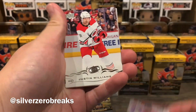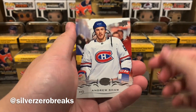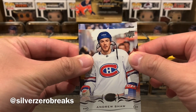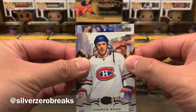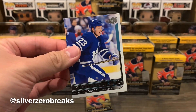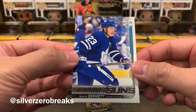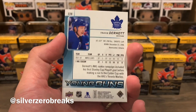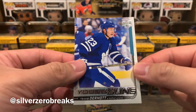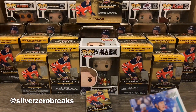Matt Niskanen, Justin Williams, Andrew Shaw in that fantastic Habs jersey — and we got a Maple Leaf. Is that Travis Dermott? Travis Dermott Young Guns! If I know the sequence, this does not look like PD will show up in here. But Travis Dermott Young Guns — not a bad one, still a pretty solid player for the Leafs.